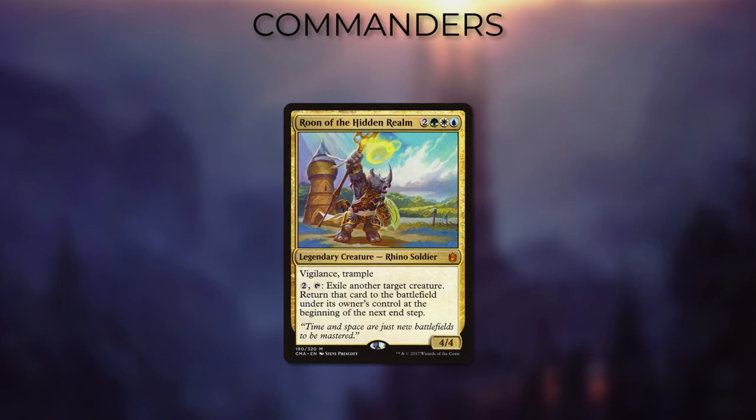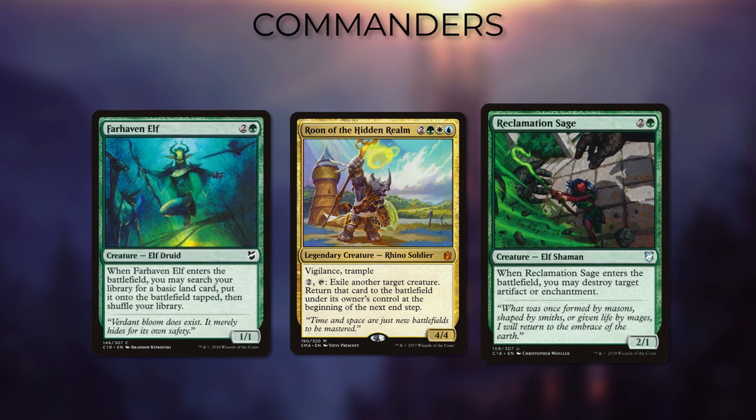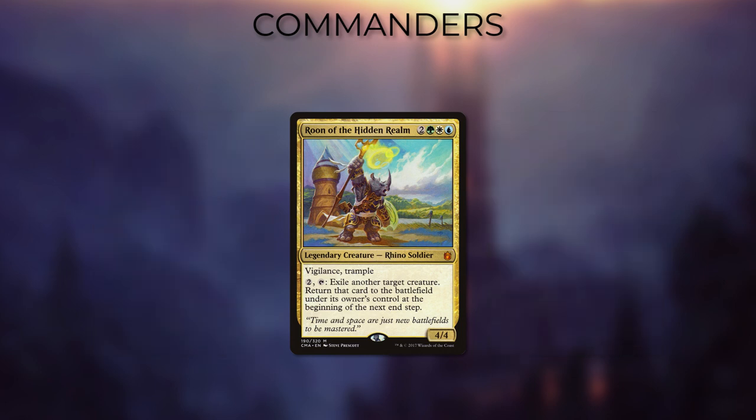Roon of the Hidden Realm is the other one of the top two commanders, and is one of the main ones people think of when you mention blink. It's up there with Brego as one of the most built blink commanders around. Adding green allows you access to a whole lot of powerful ETBs, as mentioned previously — it also allows more ramp, more removal. Most importantly, Roon himself allows instant speed blinking of any creatures on demand, not just yours, which is more than Brego, Aminatou, and Ephara can manage, as they are all limited in different ways.